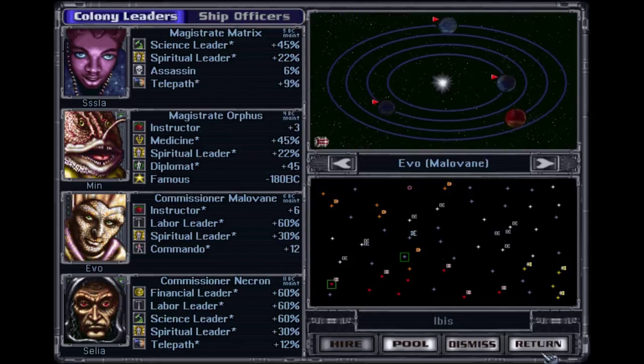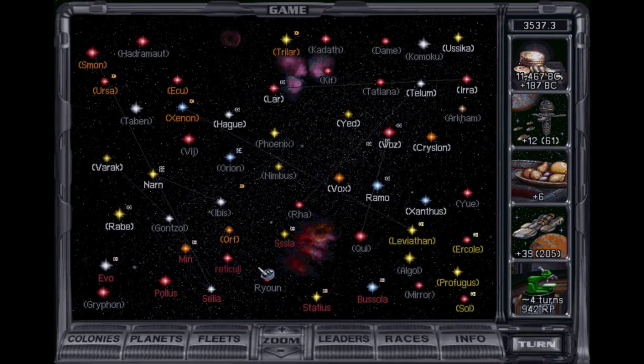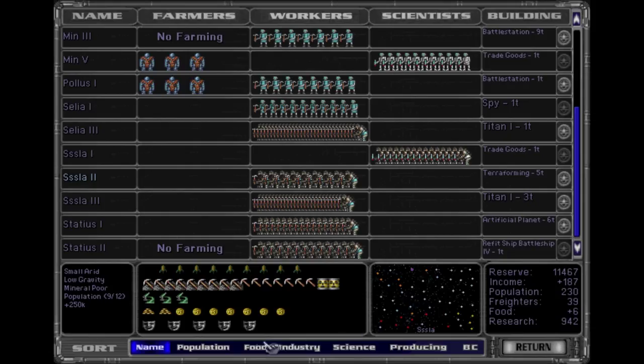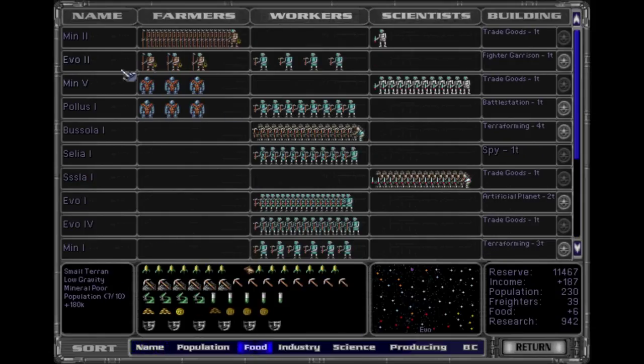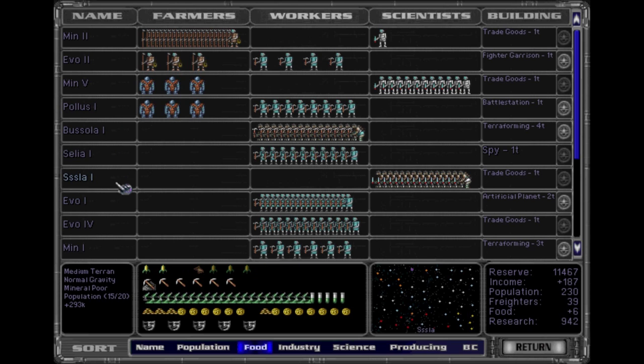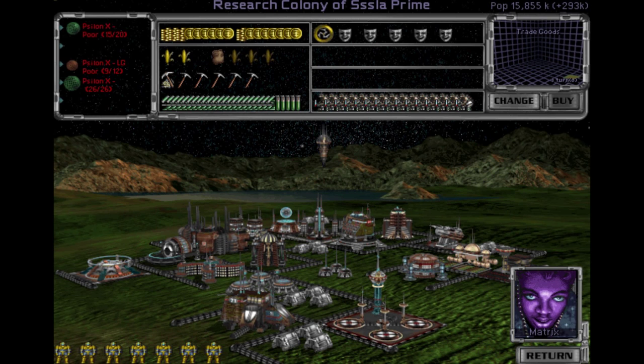Colony leaders — yep, they're all assigned. Looking good. Let's look at our colonies. Okay, looking pretty solid. Here's another place we can produce food on.